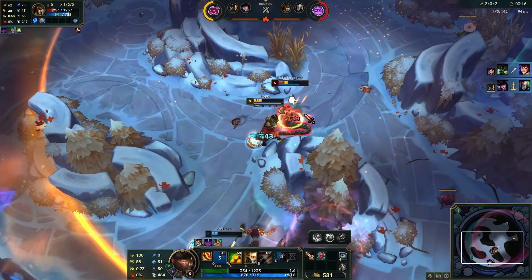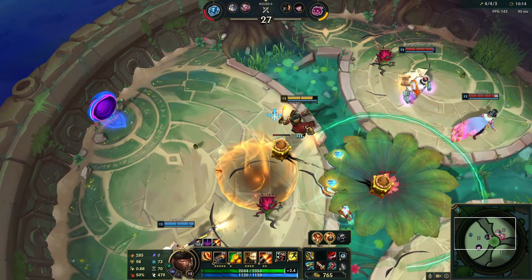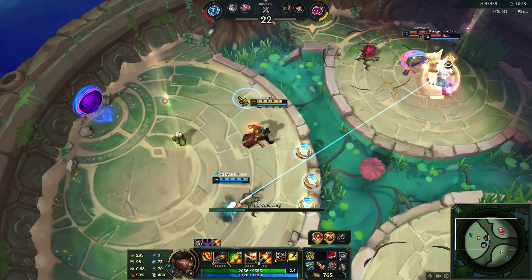A little tip when it comes to GP: if you've never played him before, I recommend turning on quick casts with indicators, as this makes barrel combos a lot easier. Then, if you want to get a little fancy with it, you can learn how to ghost barrel.